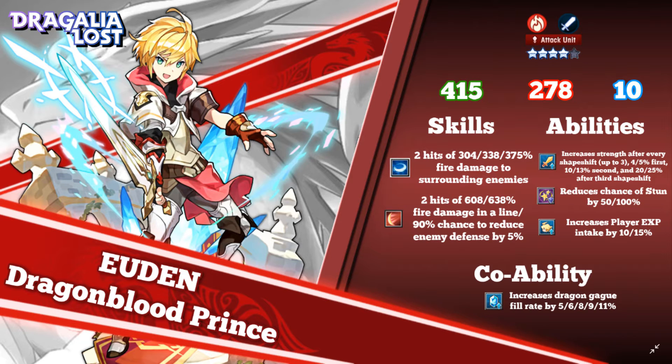He reduces the chance of stun by up to 100%. It seems to be either stun, curse, or sleep with these units — not great for this raid but could be good for a future one. He also increases player XP intake by 10–15%, which is nice because you can rank up quicker and therefore use fewer Gathering Restoring and Stamina Restoring items. So he's kind of a good all-in-one type of unit that does everything a little above average.